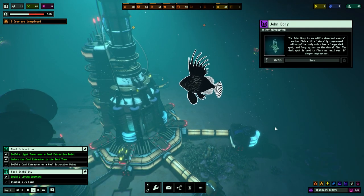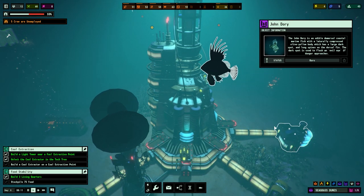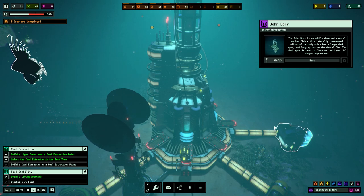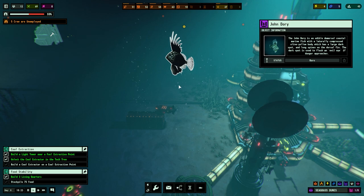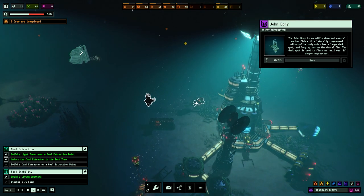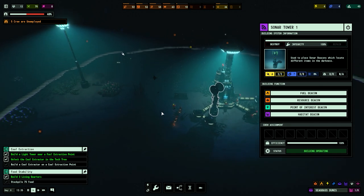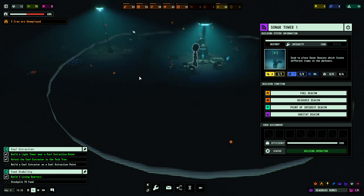I've got a fish here - a John Dory. A John Dory is an edible coastal marine fish with an olive yellow body, long spines on the dorsal fin, and a dark spot. There it is - there's the eye on the side. Also, how big is that thing? It's huge actually when you compare it to the subs and such.